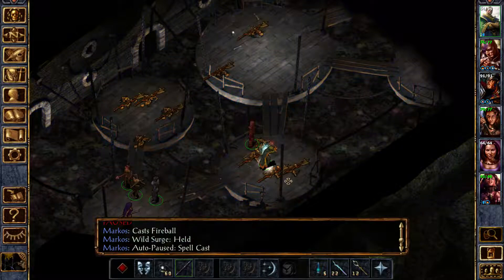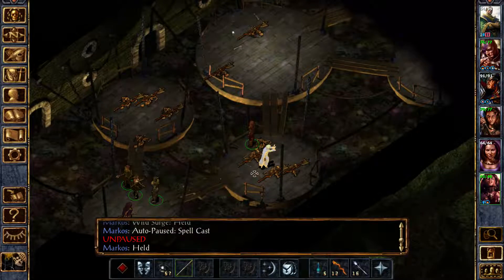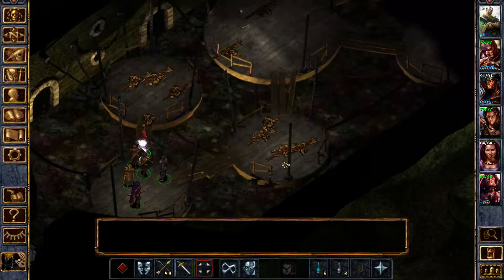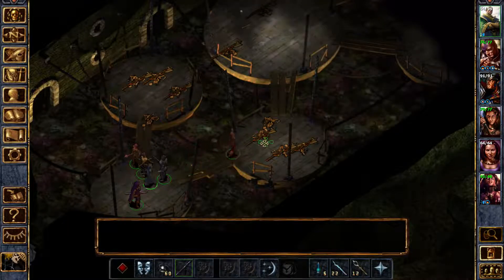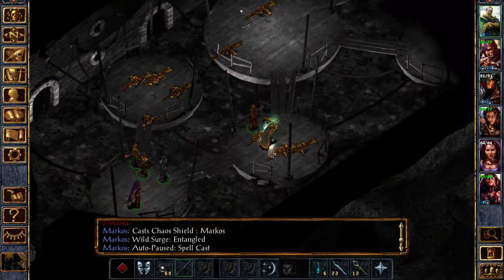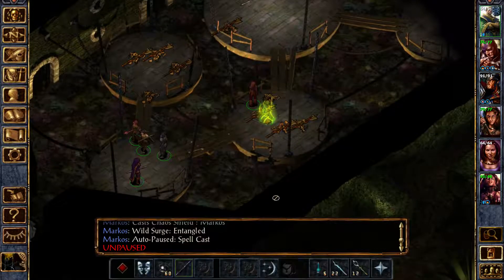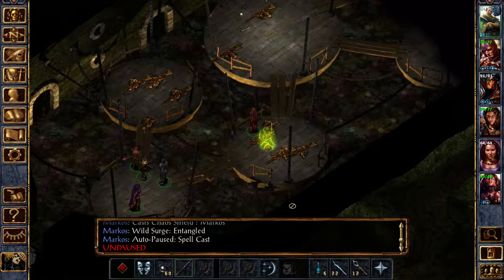How about at the end of this fireball, hmm? Held. Damn it. I need the shield — let's cast the shield there. The shield is hopeful... it's going to... I don't think the shield prevents a wild surge. He just cast Entangle on himself while casting a shield. It's just bad luck.